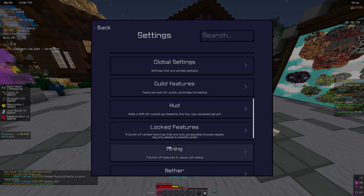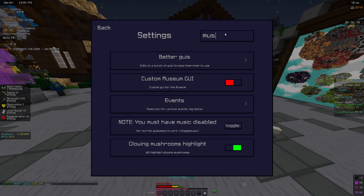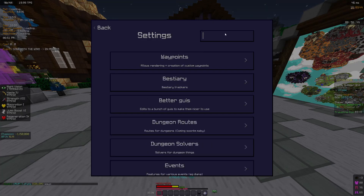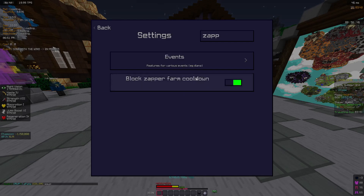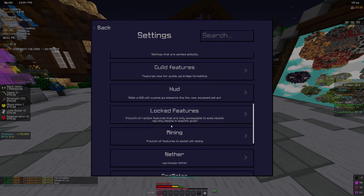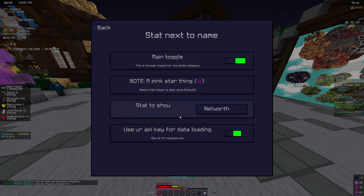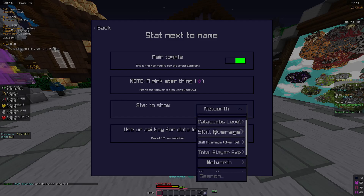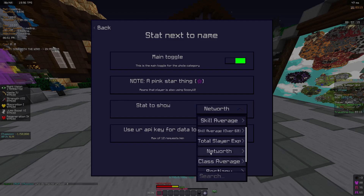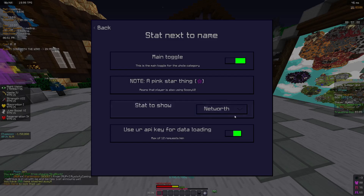Soupy has lots of good stuff. For the mushroom setup you just write mushroom in the search bar, and for the mycelium video you just write zapper. There are lots of options to go through. I use the stats display — if you turn it on, it will show next to people's names their net worth, weight, catacombs level, and skill average. You just need to stare at the player to see this.